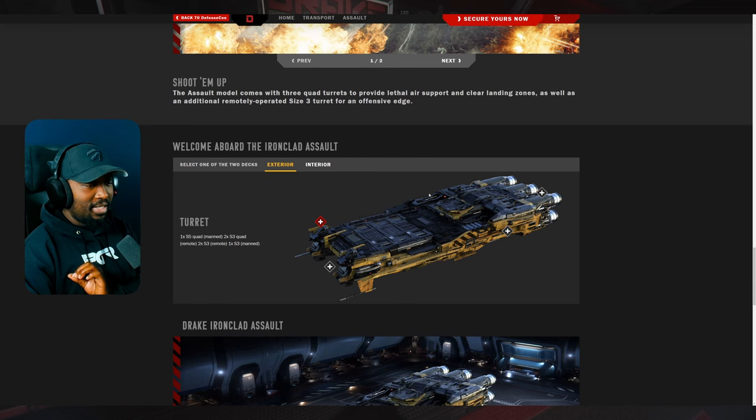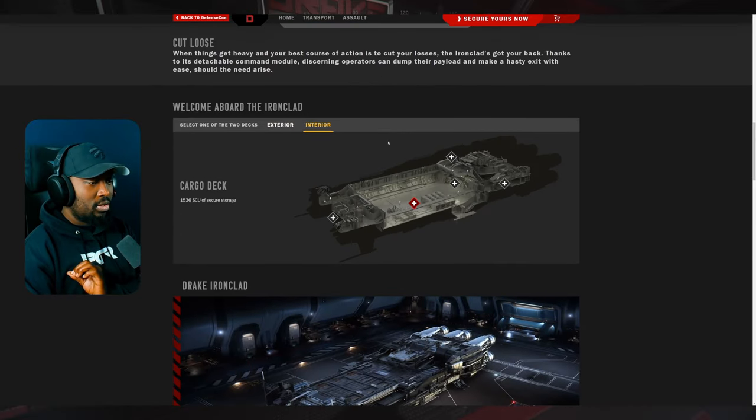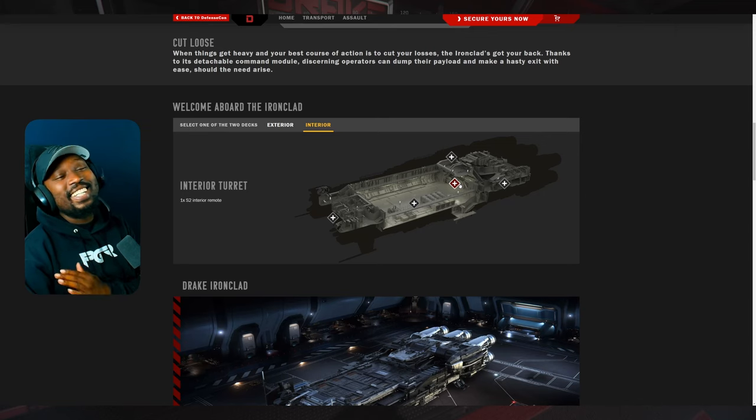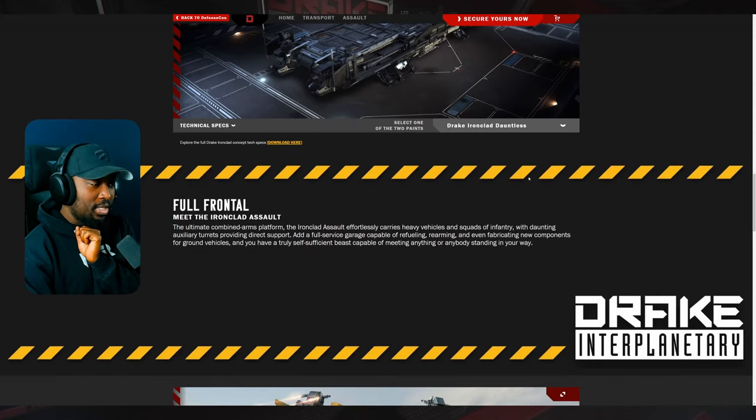Looking at the interior: there's additional storage with extra security, a cargo deck of 1,532 SCU of secure storage. It also has an interior size two remote turret — so if you're getting raided, you can defend from inside. There's a control room with total access, and a cockpit to take control. CIG is adding so much value to this ship — this is literally a base.